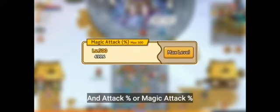Next, on the level stat menu, increase your HP percent, and attack percent or magic attack percent, according to what you focus on. After that, up your defense, magic resist, and shuriken cooldown.